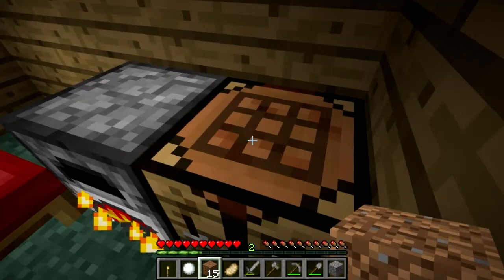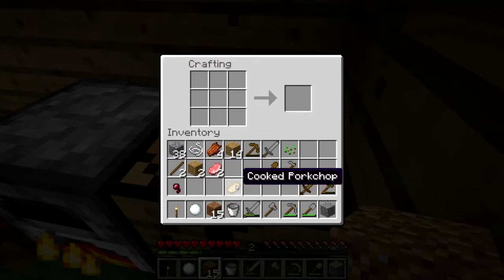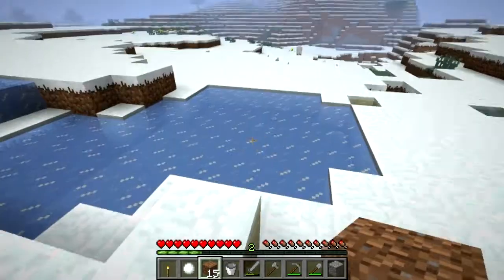Now we have three iron ingots over here. Going to go to our crafting table and place them like this — one either side and one at the bottom for a bucket, sort of like a bit of a triangle. And that gives us a bucket, an iron bucket. What are we going to do with the bucket? We need water — that is what we need.